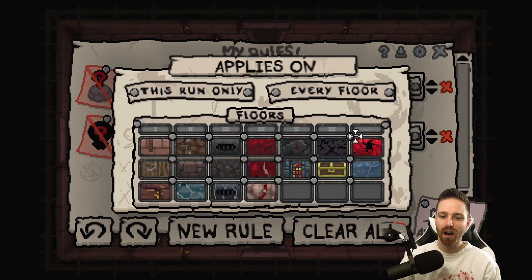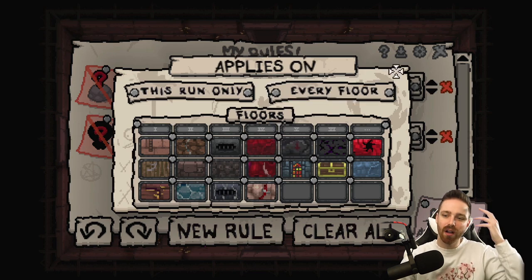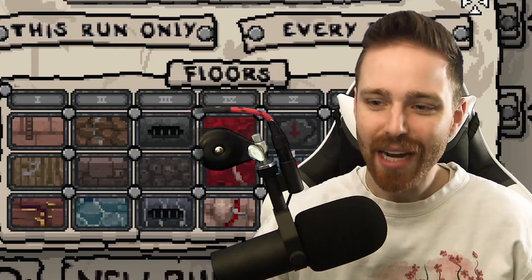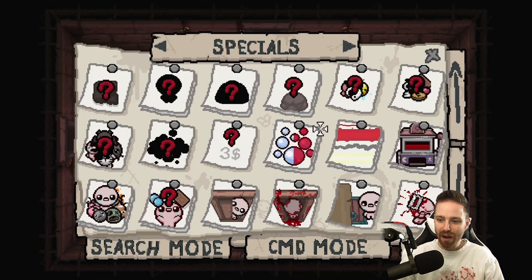You could do something like all adversary on depths, all bloat on womb, all this on that. You could customize so many different challenges right off of this menu. It's so good. Like I said, I'm just messing around in here.